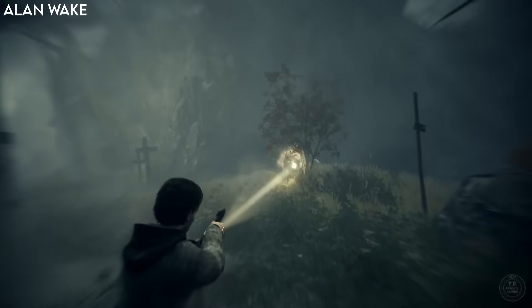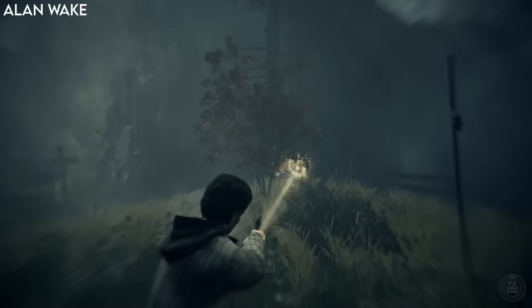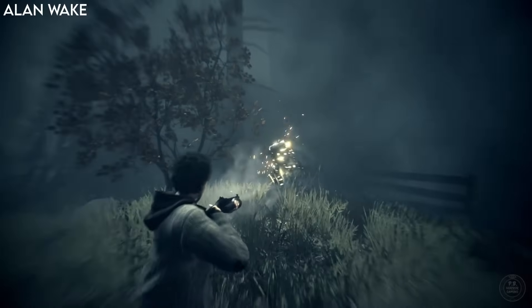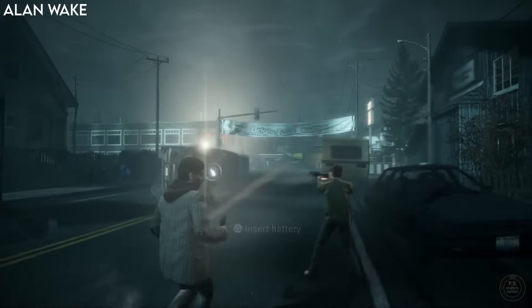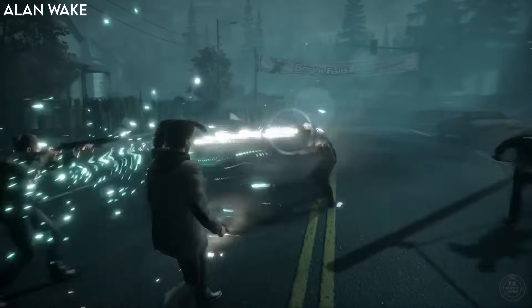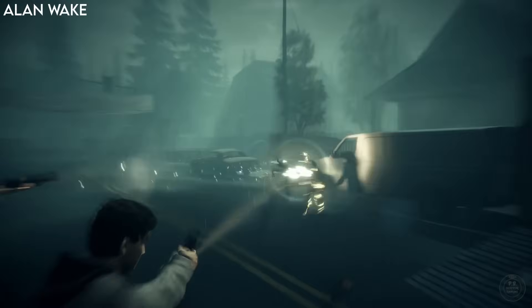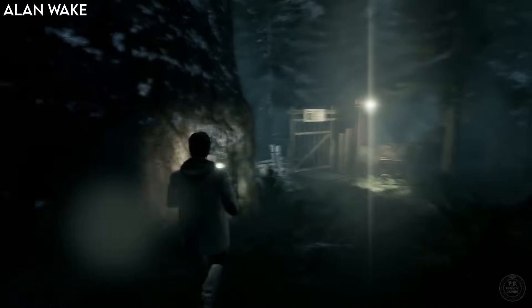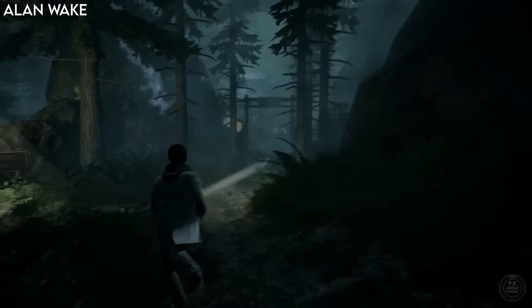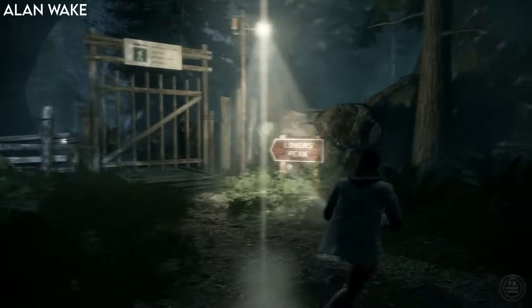Just shining the light on them will slow them down and gives you a chance to react and shoot. When you have a few people around you it really adds to the tension, as you can only shine the light in one place at a time. I feel like this would be ramped up even more in first person VR, frantically moving the light around as new enemies come out of the shadows. There are also street lights that you can get to which are checkpoints and safe zones where enemies can't reach you.